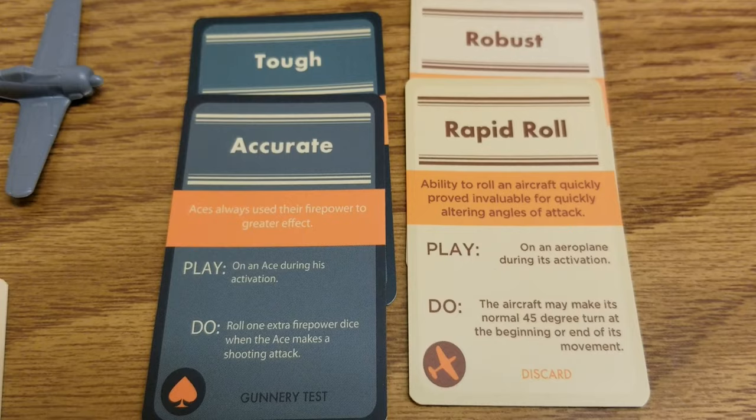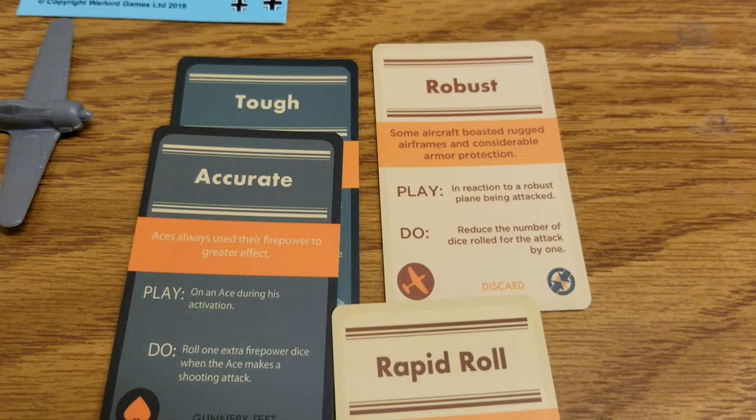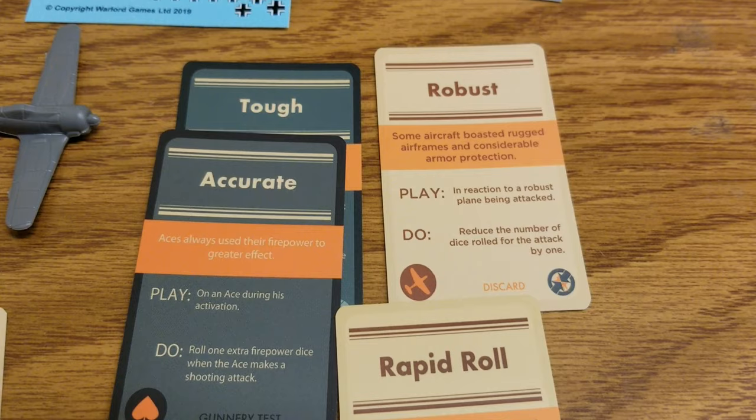Taking a look at Rapid Roll: you play it on an airplane during its activation, and the aircraft may make its normal 45-degree turn at the beginning or end of its movement. Really nice — a little bit more maneuverability.